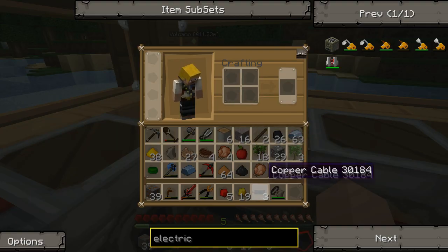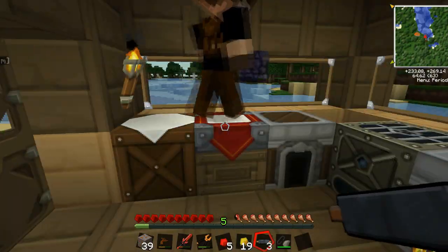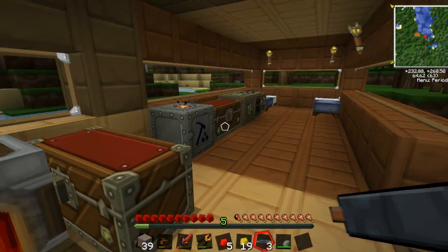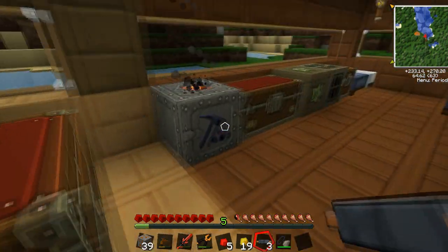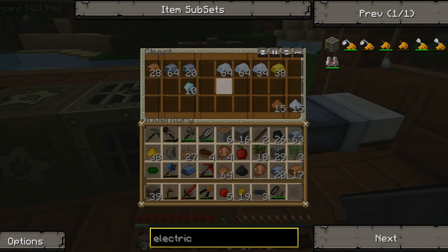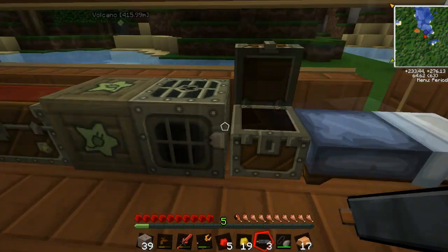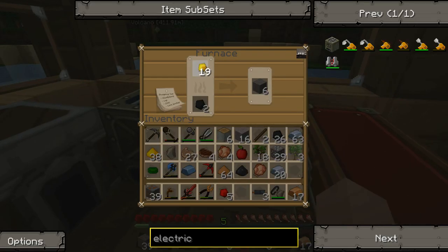Brilliant. Is it more efficient or just quicker? I think it's quicker, but also it allows us to run it from the generator rather than wasting extra fossil fuel. So I just need to hook it up — I may need to make some more copper cables. Copper cables — I've already got copper on me, actually. I'm going to need rubber too. Luckily I have some sticky resin, so I'll just need to cook some of that.